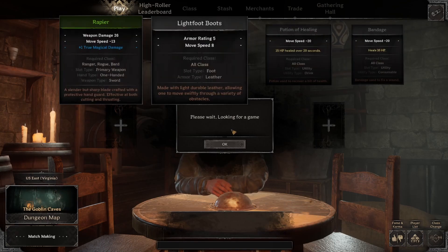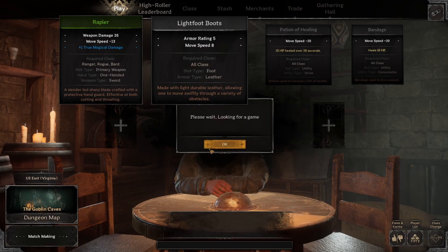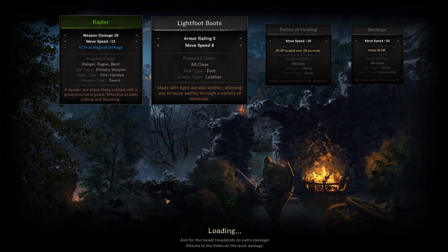Here are the items that I brought. All you need is a repair and some Lightfoot Boots and you are set. I brought in a green repair because I had it laying around, but this is 100% doable with a gray or white repair. Don't forget to grab yourself some basic bandages and potions — they are cheap and they will save you.